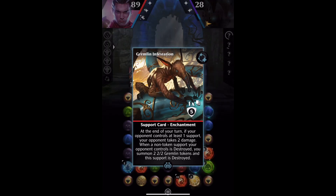Hi, two cards, both from Kaladesh, create Gremlin tokens, and they're both quite fiddly to set up.